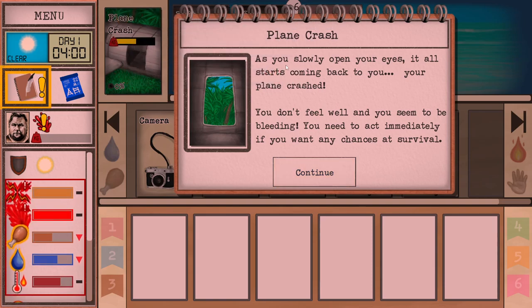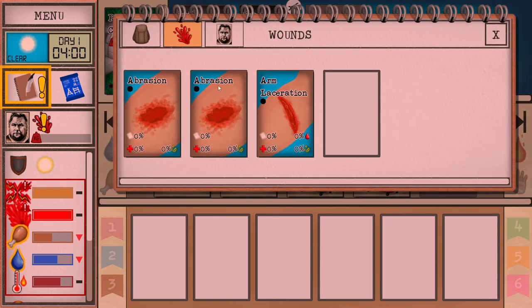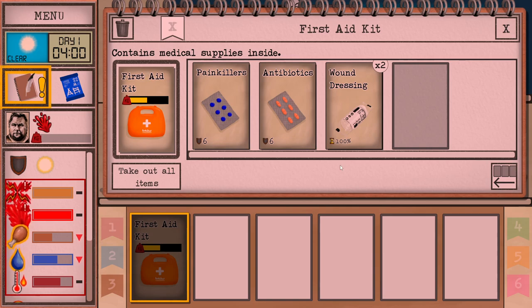So we crashed. We slowly open our eyes, it all starts coming back to us — your plane crashed. You don't feel well and you seem to be bleeding. You need to act immediately if you want any chances of survival. Is that a macaque holding your belt back over there? Yes, it is, and it's running right now. Your passport isn't there, but we don't really care about our passport, do we? We have bigger problems. So we have an arm laceration and two abrasions — this thing is bleeding a lot and you need to find a bandage. It's going to be inside this first aid kit here.